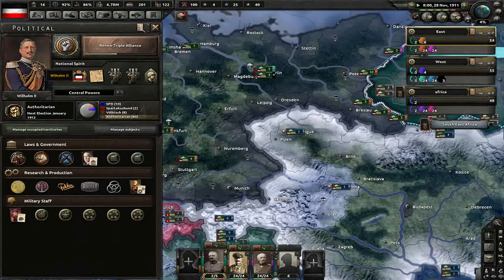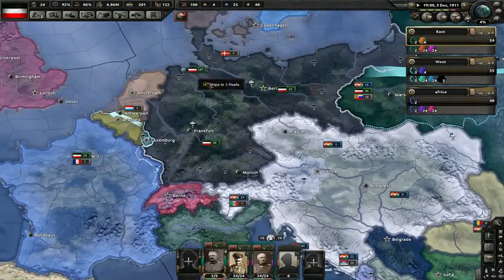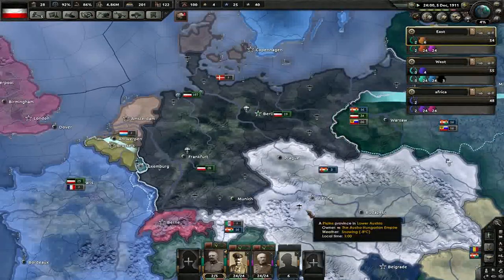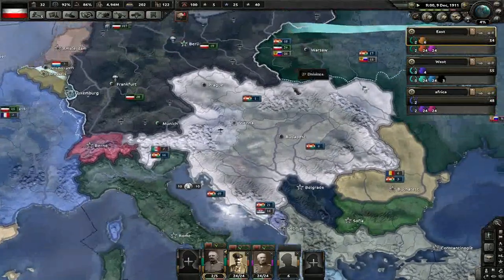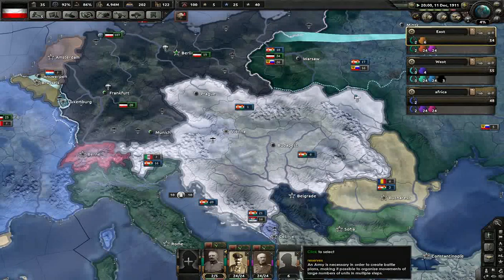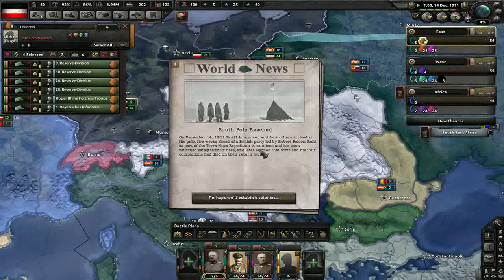Wilhelm II — if you ever get a chance to watch a program called Fall of Eagles, an old BBC documentary, it's a very good representation of the houses of England, Germany, and Russia, how they're all connected, and how Austro-Hungary kind of just duped people, basically just starting wars. We also need to do something about our reserves.